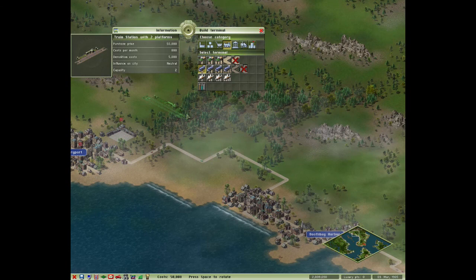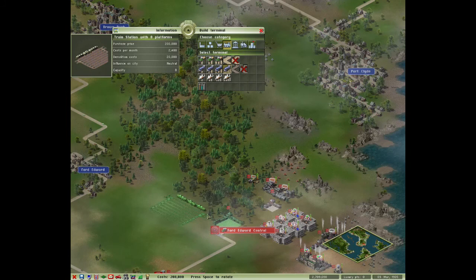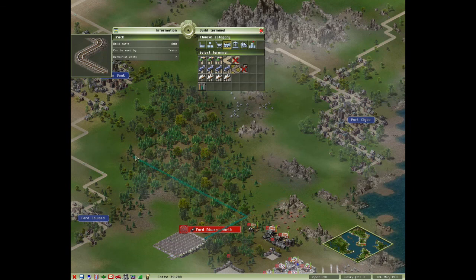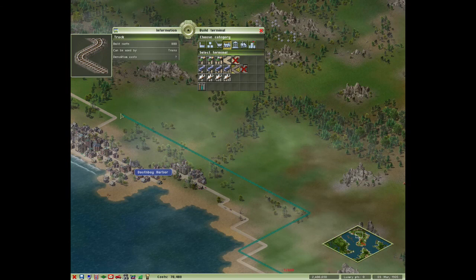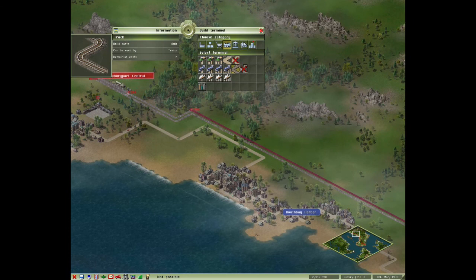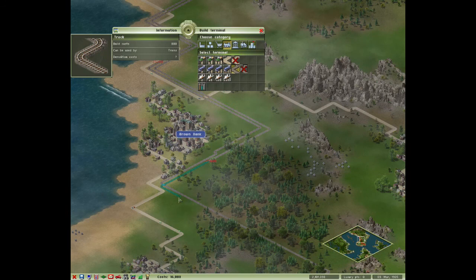Since we're struggling, let's try to set up the biggest possible train station here and do some train lines. One line to start - let's make one line with this stop inside. It seems we can at least set up the track layout. There will be huge traffic so let's do two lanes already. I know it's a lot of money but we don't have any choices.